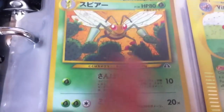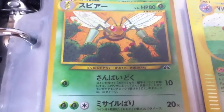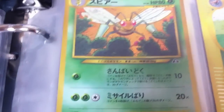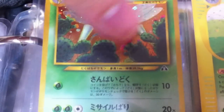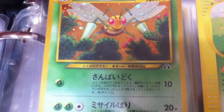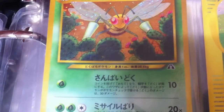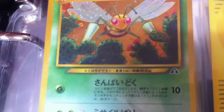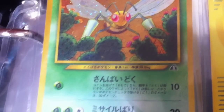Now to grass. First up is a Japanese holo Beedrill from one of the Neo sets. This Beedrill did get released in the States but there wasn't a holo version of it, so this is a Japanese-only holo. Another incredible card art — he's attacking some cactus Pokemon, probably Maractus before it was a thing; they look an awful lot alike.